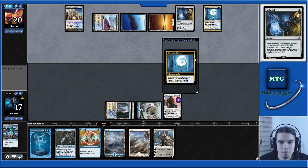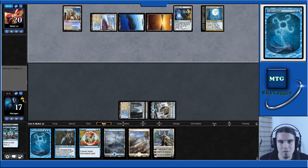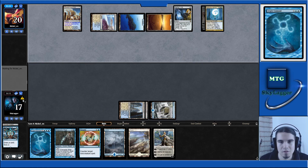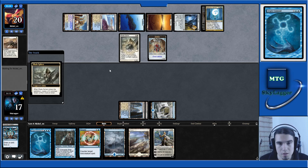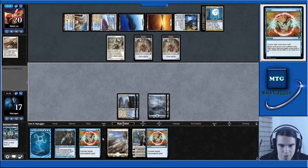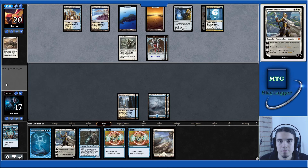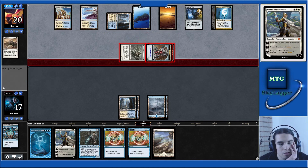Detention Sphere — I guess I'll have to Detention Sphere their Detention Sphere, or just bounce it. Blade Splicer — so they do have some creatures. That's a lot of creatures. We have another Negate, which doesn't do much. I don't think we're tapping the team this turn — we're taking seven. Next turn we're casting Cryptic Command.